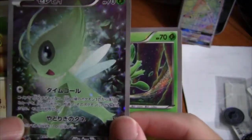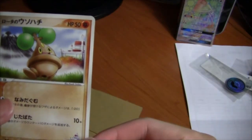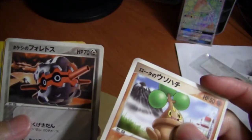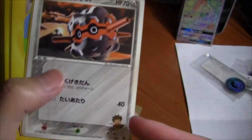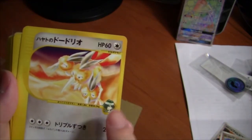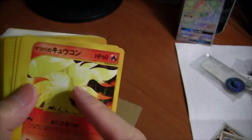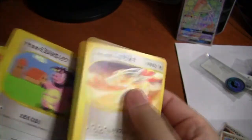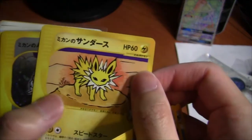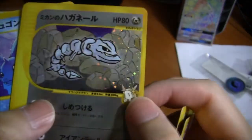They're very different from our English ones as you can see. And then we have Rota's Utsuhashi, which is a Rota from the Lucario Mystery of Mew movie. Takeshi no Foretos — this is Brock's Fortress. Hayato no Dottorio — this is Faulkner's Dodrio. Akane no Miltank — Whitney's Miltank. Mamba no Kyukon — Morty's Ninetales, perfect condition. Mikan no Sandas — Jasmine's Jolteon. Mikan no Haganeru — this is actually a holo card, Jasmine's Steelix.